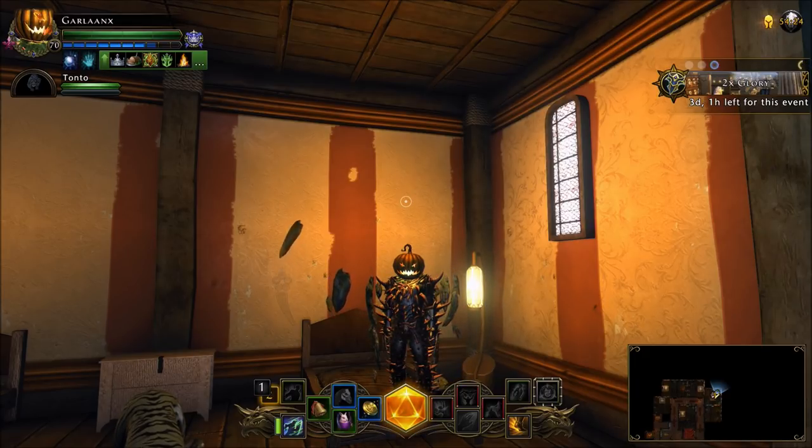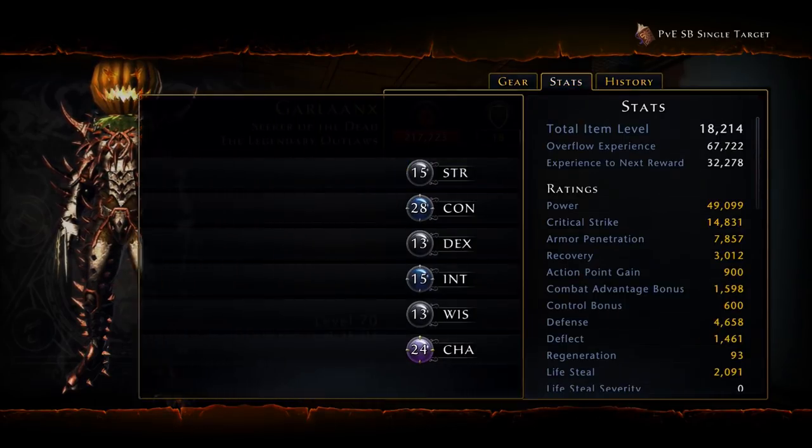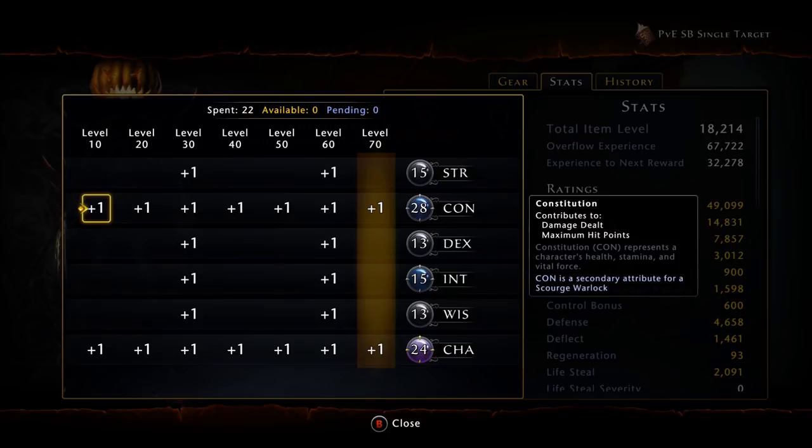As always, full disclaimer, this build is what I'm currently using — feel free to edit or tinker it to your needs. Let's start with the attributes, which have been the same throughout time. We're going to go with Constitution and Charisma. You want to roll as high a Constitution as you can possibly get. We are still running a Human — it is still best in slot, only by a few percent. However, if you want to min-max, Human is your best option. You can go with Dragonborn or Tiefling, but Human is still best in slot.